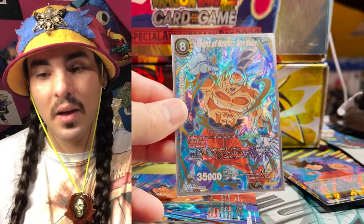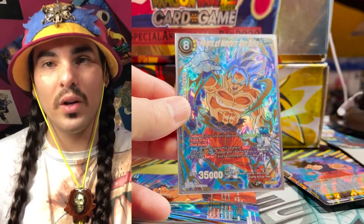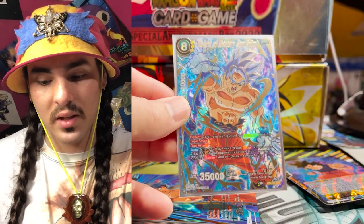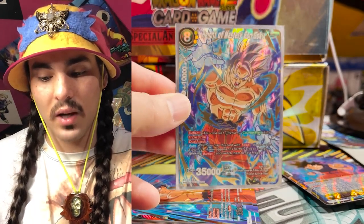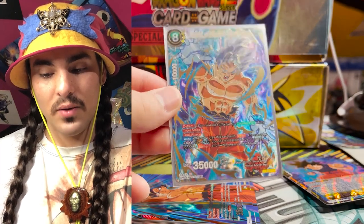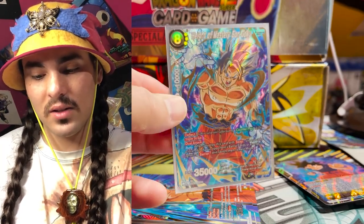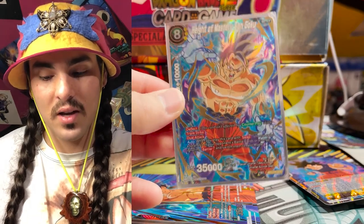This is Height of Mastery Son Goku - I think this is the best looking card in the Dragon Ball Super card game. Many might argue with me but this is the card that got me into the game. The foiling looks so awesome. This was really the first amazing UI Son Goku card they printed after Awaken Power - so it's basically Awaken Power into this, and this is also an evolved target for Awaken Power. I used to play Yellow Broly with Height of Mastery Son Goku - playing my two favorite characters together in a deck was really fun.